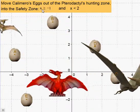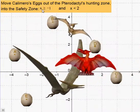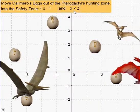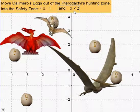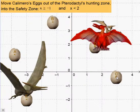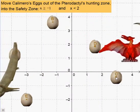Move the eggs into the area where X is greater than or equal to minus 1, or X is less than 2. If you can manage to put all of the eggs in the right places so that they're not in the hunting ground, then they can hatch in safety.